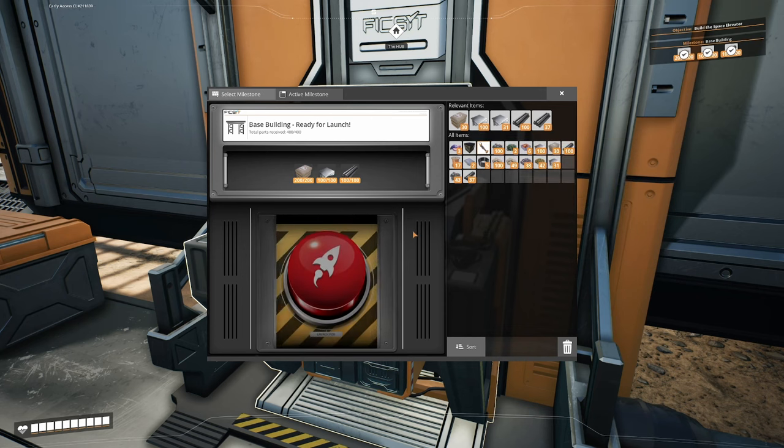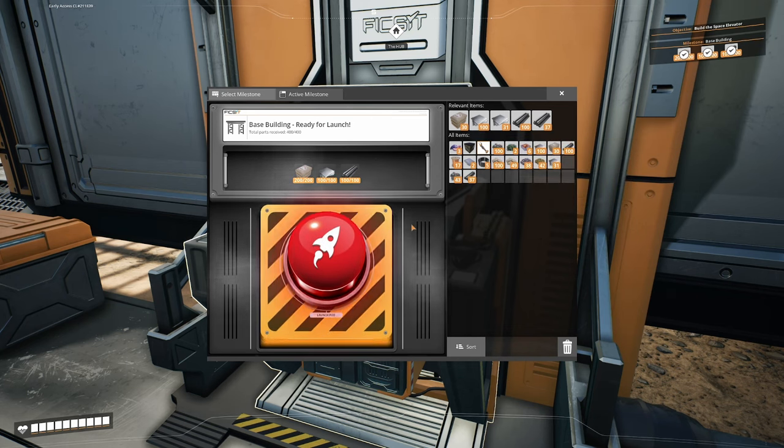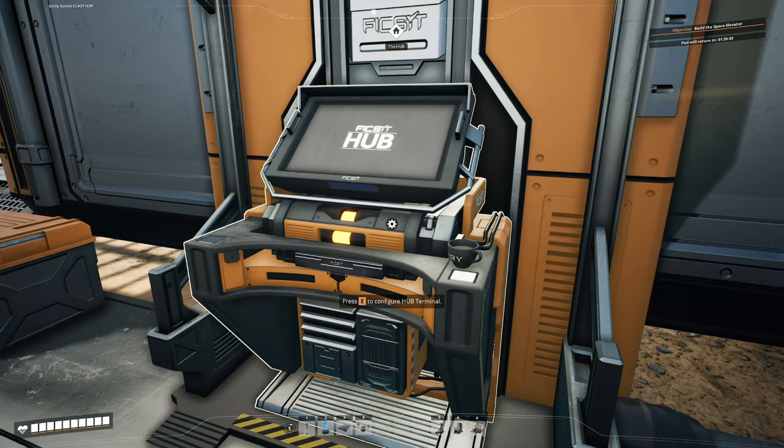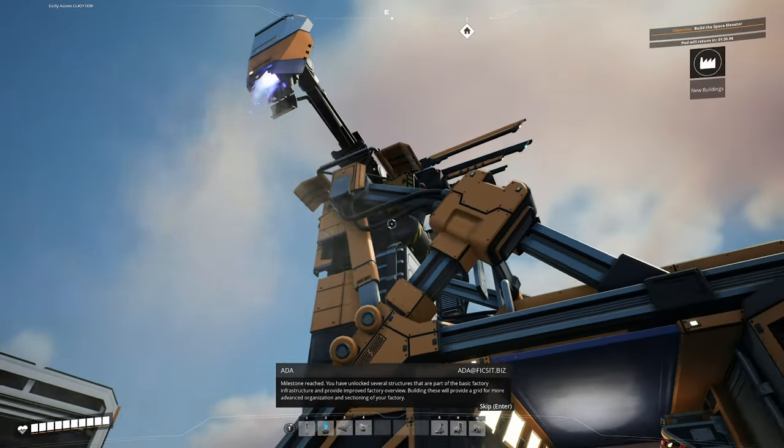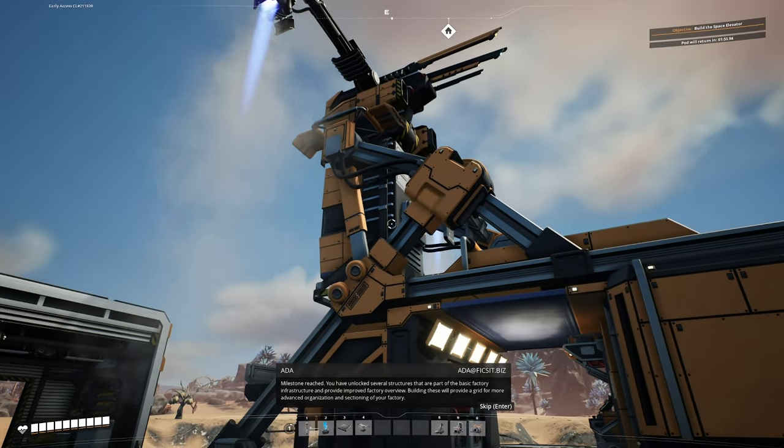Let's put our iron plates in here and we get to do my favorite part of the game - hitting this beautiful big red button. I love the sound effects. There's nothing more I like than hitting this button. I'm far enough in the game on my main save where I don't get to do this very often, so I'm very excited.